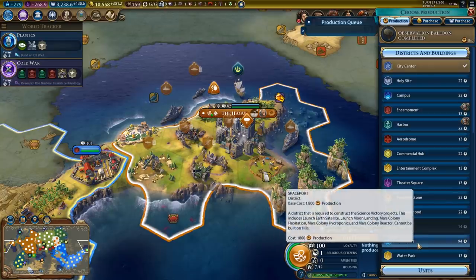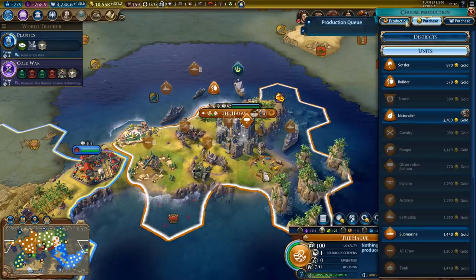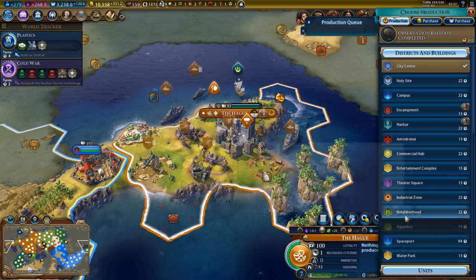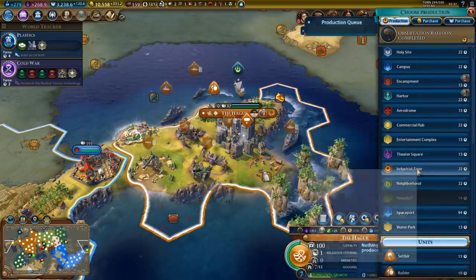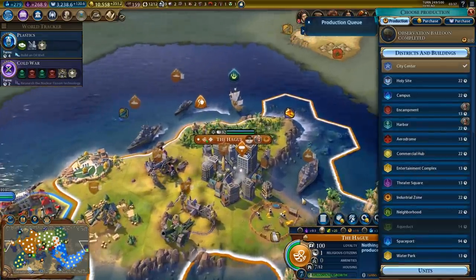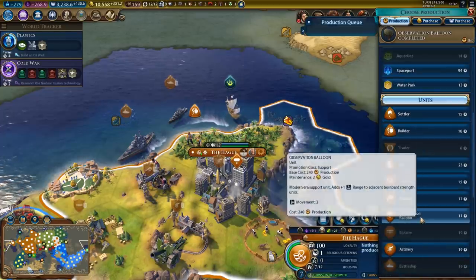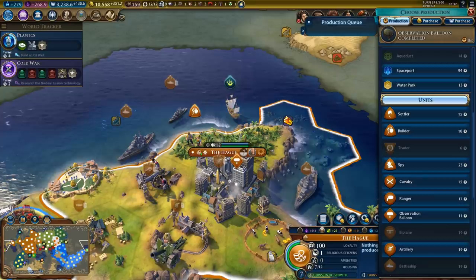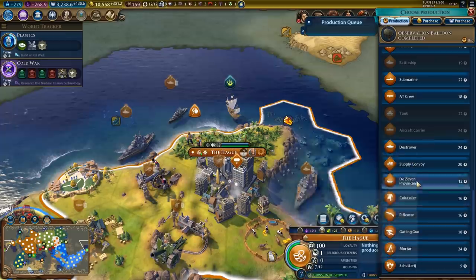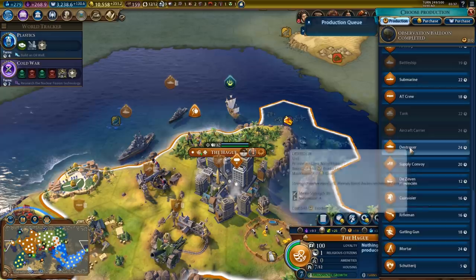I could move a governor here and then straight up pay for an aerodrome. I definitely will, but maybe not yet - or we could hard build one, only 13 turns. I thought it would take longer than that. However, before we do that, let's chop that jungle and we can speed something up. What would that be? That's a good question.